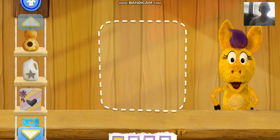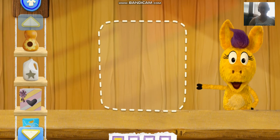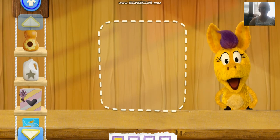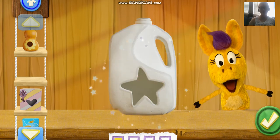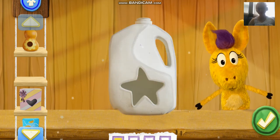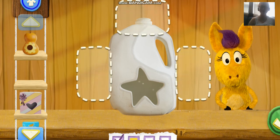Step one! Choose your first piece! How about this Molokoplus jug? That'd be awesome. Hee-hawesome choice! Hee-hawesome! Step two!